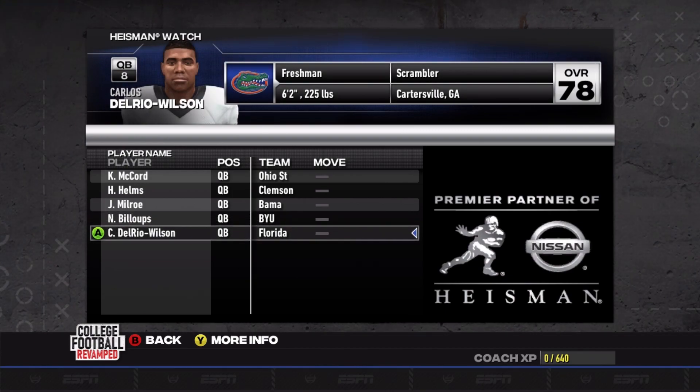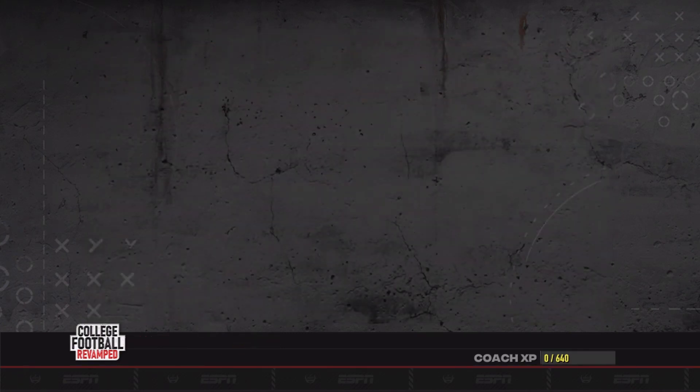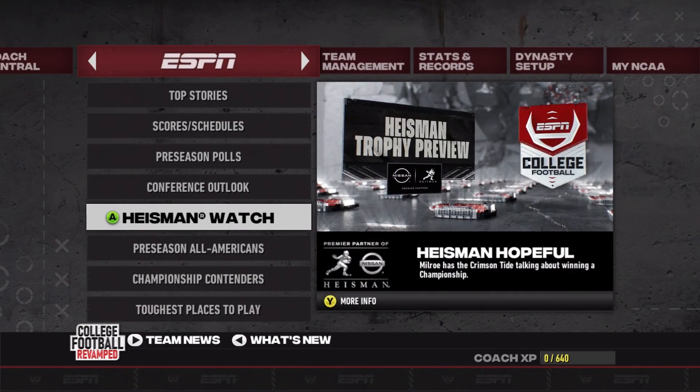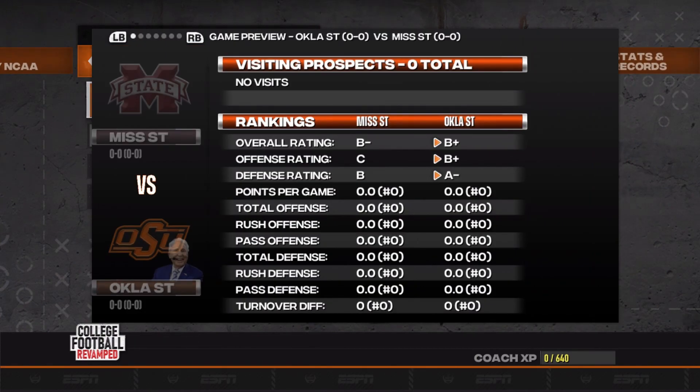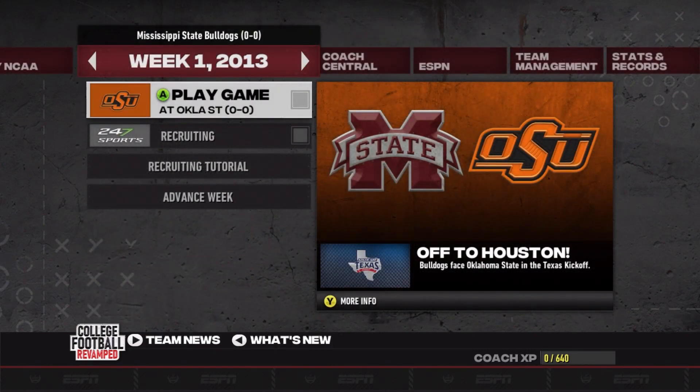Quick look at all the quarterbacks — there's a 69 overall at BYU, not sure about that. I'm pretty sure this will develop as the series goes throughout the season. We are not picked to win against Oklahoma State, so let's see if we can pull off an upset in game one. If you enjoyed the video, please drop a like, hit that subscribe button to keep up with this series and my others. Leave a comment if you're excited or have any tips — I'll take any recommendations. Catch y'all in the next one, peace.